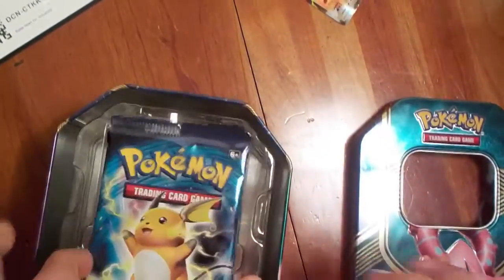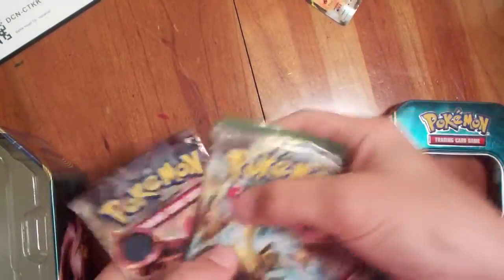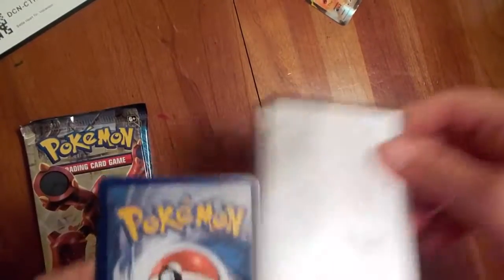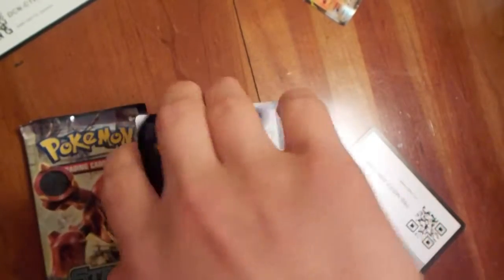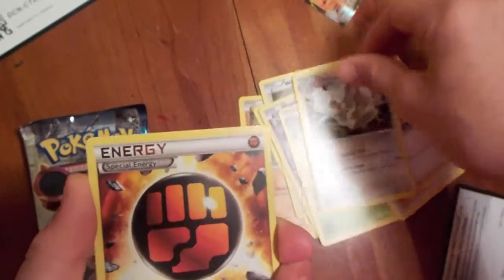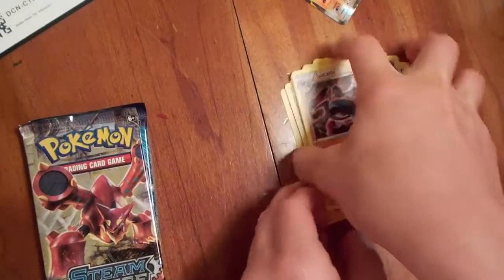Which packs do we have? We've got two Evolutions, one Steam Siege, and one Fates Collide. In this first pack, the four-from-the-back trick only works in the new Sun and Moon sets. We've got Larvitar, Volibee, Mincino, Whisper, Gothita, Servine, Shauna, an Energy, and a regular Rare Lucario. Nothing too special there.